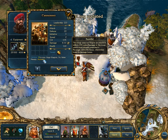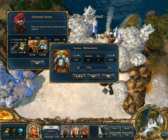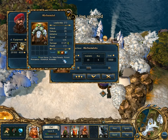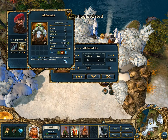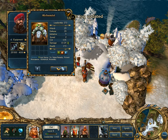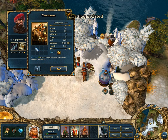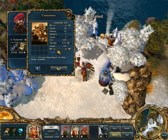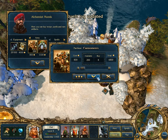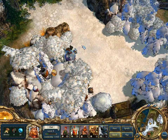Wow, it's a tough choice between these two. Alchemists — alchemists seem much more powerful. 5... 270... 220. Damn, so hard a choice. Okay — cannons. He's got 200 of those. Cannons, assassins, and I'll go get some axes.